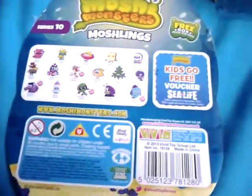On the back there's the moshlings you can get, and a kids go free Seed Life voucher — basically the same on all the Series 10 packs. So let's just open this up. Our first moshling is Oopsie — it's like a cute little teapot I've been dying for for ages.